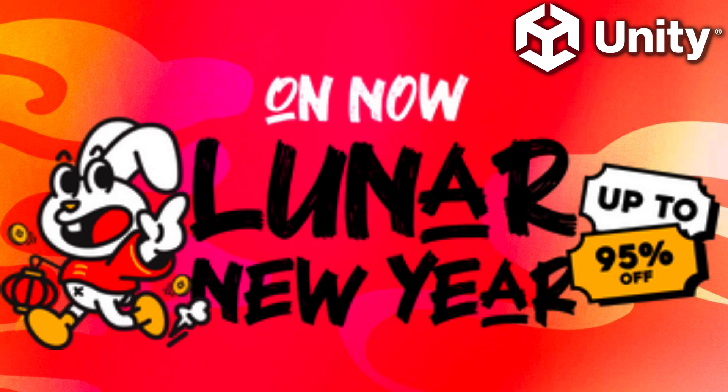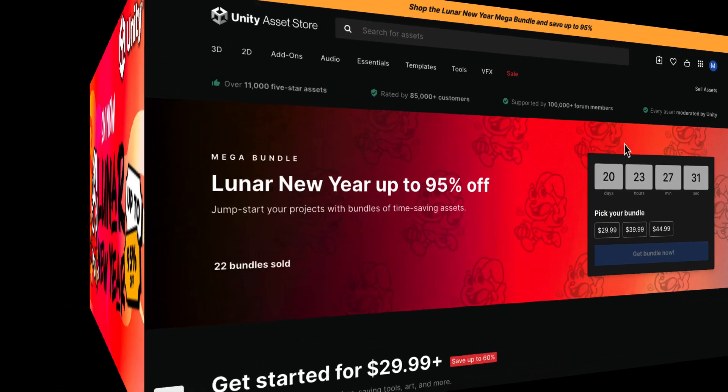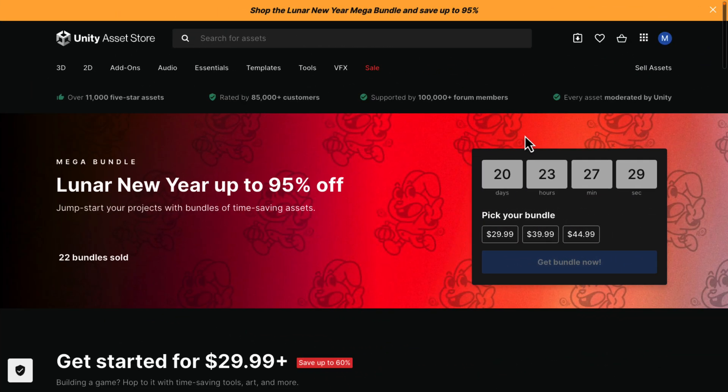Hello ladies and gentlemen, it's Mike here at Game From Scratch. If you're a Unity developer, today we have another mega bundle — it's the Lunar New Year's up-to-95%-off bundle. It's going to run for the next 20 days. I'm going to run through what is in this bundle; I'm not going to go hands-on as there's just too much to cover, but if there's a specific thing you'd like to see me do a follow-up video on, do let me know.